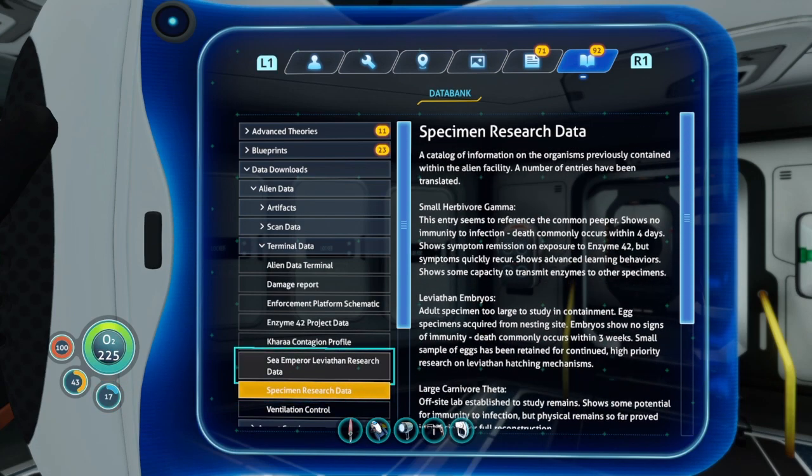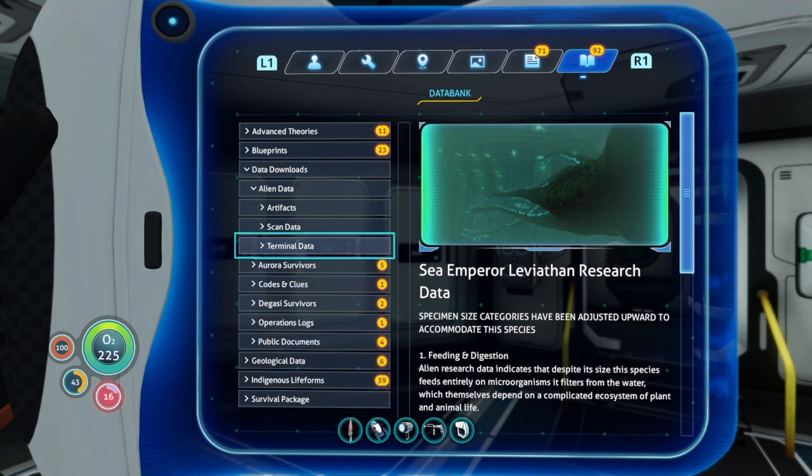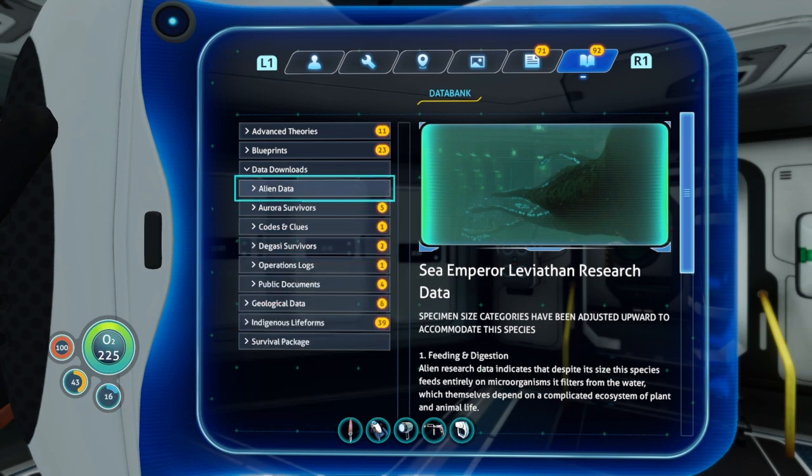That's going to leave it there for this episode — thank you all so much for watching this lore video on Subnautica. Next episode I'm going to focus on finding and making the hatching enzymes for the Sea Emperor's eggs. We've got the portal systems all up and running now so it shouldn't be too bad. Thank you all so much for watching, I hope you all have an amazing day, and I will see you all in the next video!